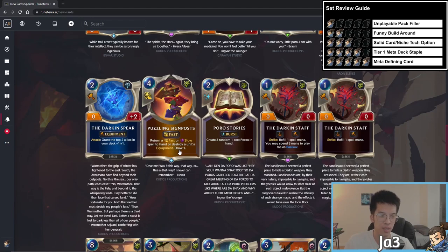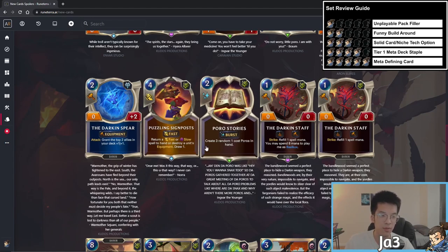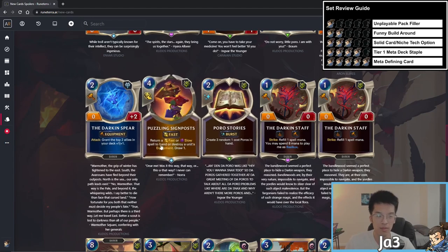Puzzling Signpost is super flexible — it can deny, destroy unit equipment, or just cycle as a four mana draw one. Because it can deny or destroy equipment and has draw one attached, you can use it even without meeting the deny condition. Super high upside for aggressive and slower decks alike — I give this 4.5 stars.